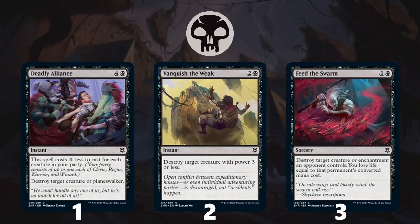Black's top commons really showcase how much removal the color has in this set. At number 1 is Deadly Alliance, which is a 5-cost spell on its face but will often cost 4 and sometimes even 3, making it a premium removal spell you will be happy playing multiples of. It is also fairly easy to splash, so keep that in mind if you find yourself with some fixing and in need of extra removal. The number 2 black common is Vanquish the Weak, an effective answer to most cheap creatures that can sometimes trade up on mana against expensive utility creatures or flyers. At number 3 is Feed the Swarm, which is definitely powerful, but because it costs a decent amount of life to kill something meaningful, it does get worse in multiples. I would be happy playing 1 or 2, but it can be risky playing more if you do not have any life gain in your deck.